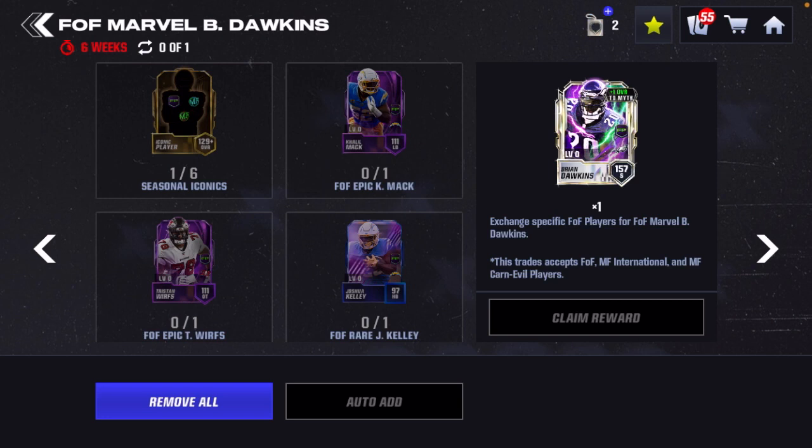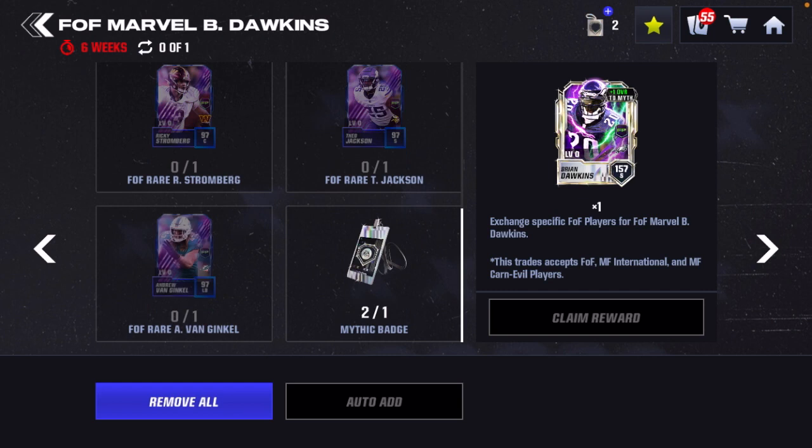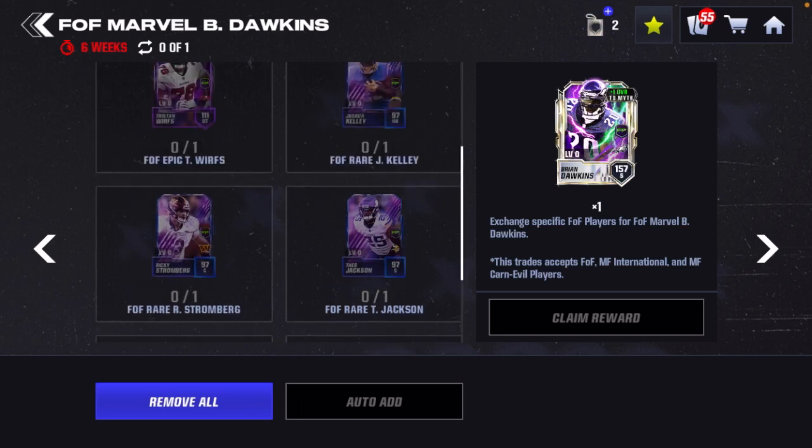This is a 157 overall Brian Dawkins, a Field of Fear Marvel player. It takes six of any iconic from this month — that's either the field pass, Most Feared International, and our next promo called Most Feared Carnival, which is our official Most Feared promo where we will also see that last collectible to get Rob Gronkowski. Alongside those six iconics, you will need to put in an epic Khalil Mack, an epic Tristan Wirfs, four specific rare players, as well as a mythic badge. You got mythic badges when you logged in for free, and there is also one in the free milestones for the field pass.